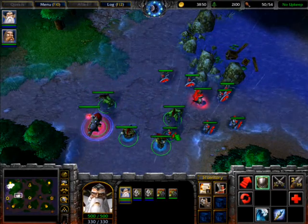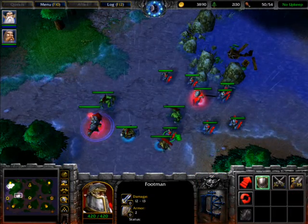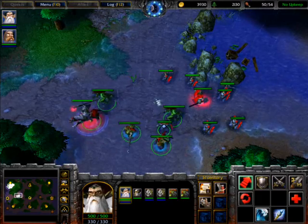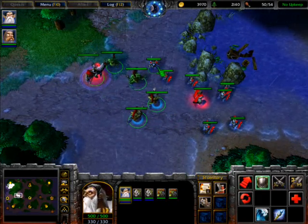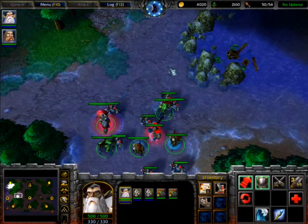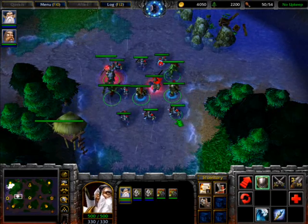Suppose I want to add this footman to group 2 — I just click on him and press shift plus 2. This way he is in the group. If I want to remove him, I get him out of the selection, hold ctrl and press 2. Well, that's just about enough for this one. Storm easy, over and out.